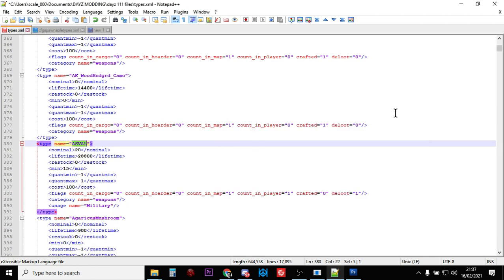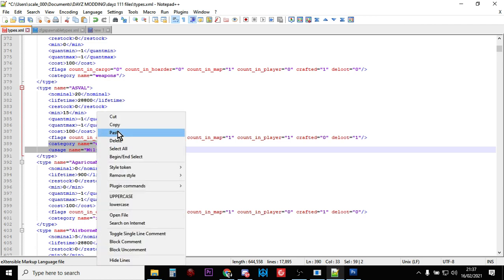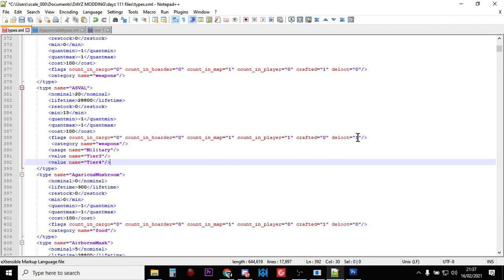There's the AS VAL entry, and we paste that over the top of the existing flags. Then we get rid of the dynamic event loot tag. With these files, 1 means yes and 0 means no.